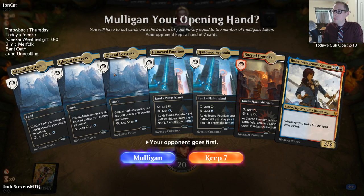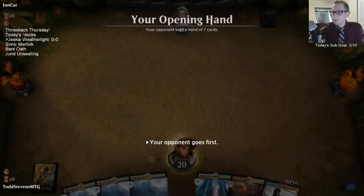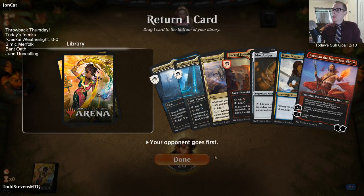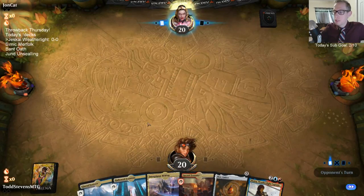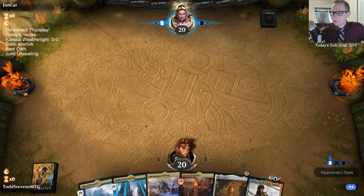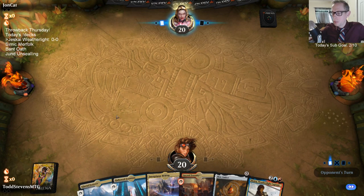We have our captain but nothing else in our opening hand — I think we mulligan. I don't think the captain alone will get it done. I'll put Sarkhan back, keep our lands, and hopefully draw some other spells.